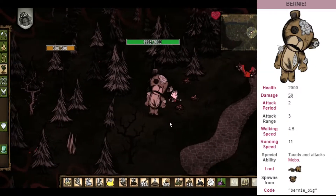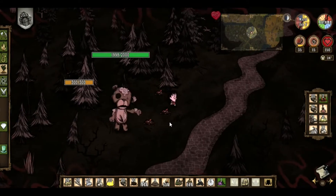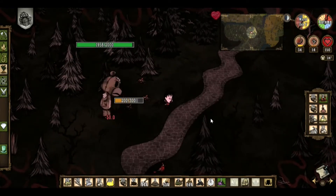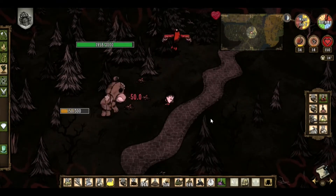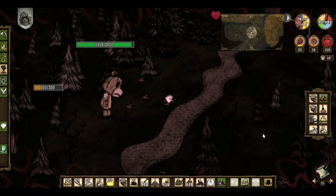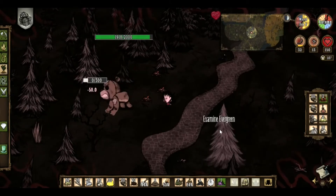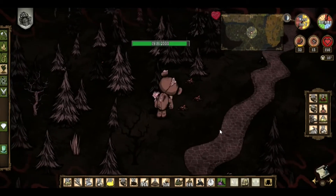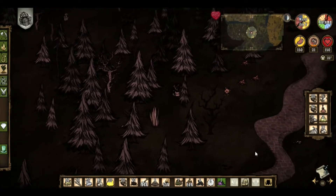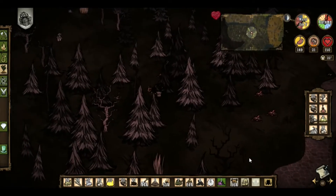The second item Willow brings to the Constant is her teddy bear, Bernie. When dropped on the ground and with Willow below 15 sanity, Bernie will transform — growing in size and starting to walk around. This giant teddy bear will taunt and attack most mobs, except bosses. He will also attract shadow creatures, distract them, and give his life for Willow. Once your sanity increases, Bernie will return to normal and can be equipped by Willow exclusively to gain warmth and sanity, at the cost of durability.